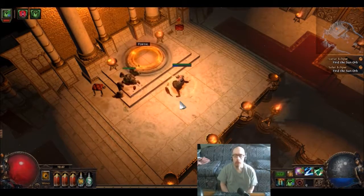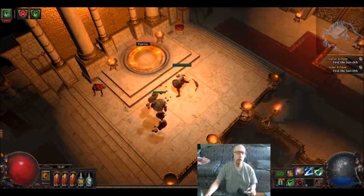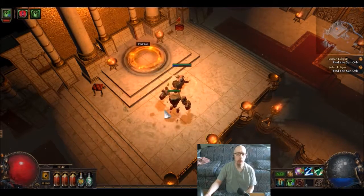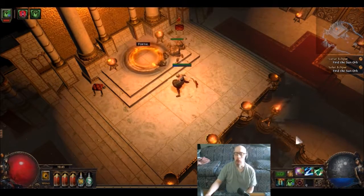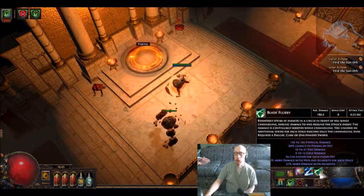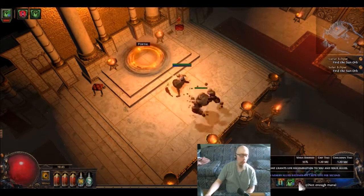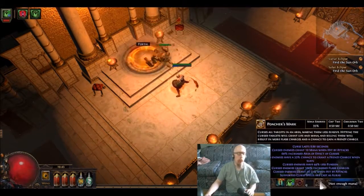Alright, this is going to be the Harbinger of Solaris battle — the Dawn one. Just like my previous battle against Dusk, I'm using the same setup: Viper Strike, Charge Dash, Blade Flurry, Decoy Totem, Stone Golem, Vitality, and Poacher's Mark with Blasphemy attached to it.